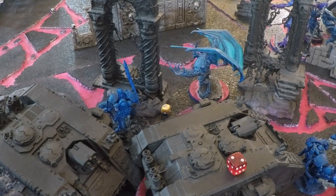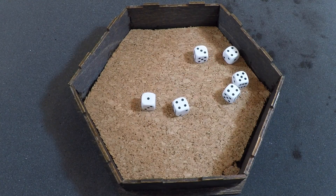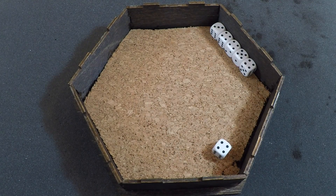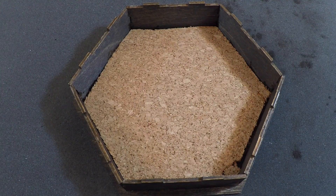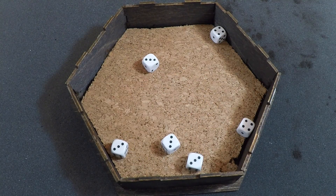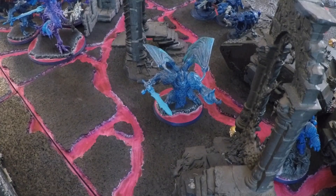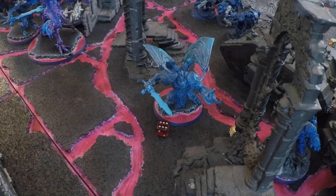Rabout Gilamon fires his Hand of Dominion in Rapid Fire range at the Daemon Prince with Wings: 6 shots hitting on 2s rerolling 1s — 6 hits; Strength 6 vs. Toughness 6 wounds on 4s rerolling — 2 wounds total; minus 1 AP, 4+ invulnerable — pass 1, fail 1; 2 damage each — the Daemon Prince falls from 8 wounds to 6.